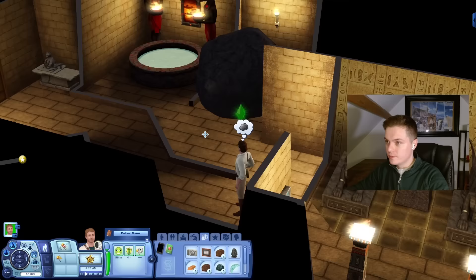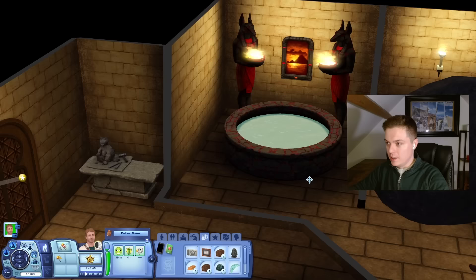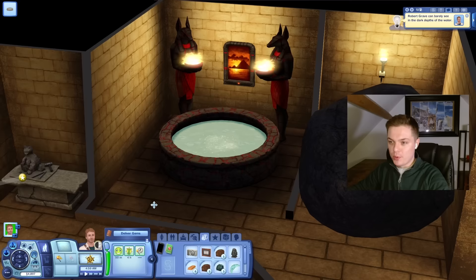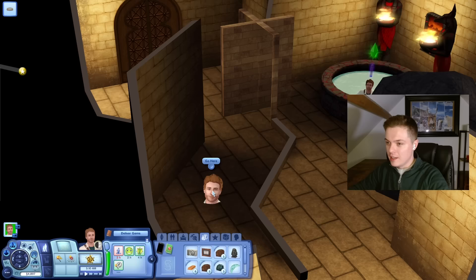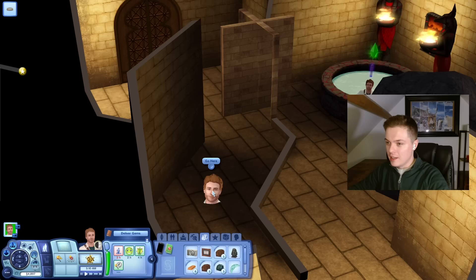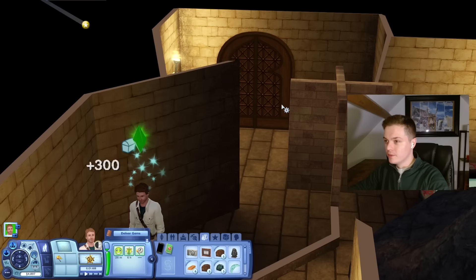What's through here? There's a massive boulder — I don't know how you get rid of that. A magical item from China is needed to destroy this mystical boulder. I want to disarm a trap, and I do think there is a trap here. You found a hidden switch at the bottom of the well and activated it. I think there was a trap here, but I still want to walk through it — I will not be told what to do. Disarm. Do I even have the skills for this? I do. Cool.